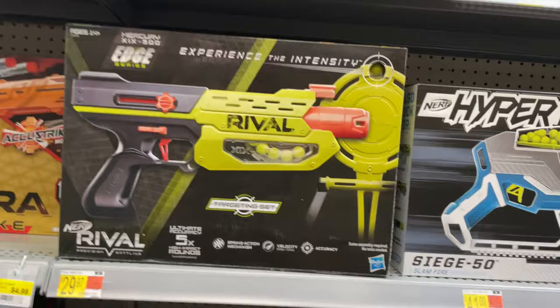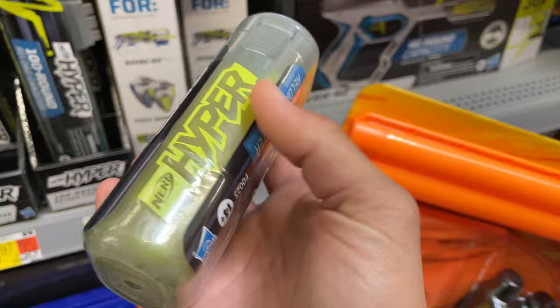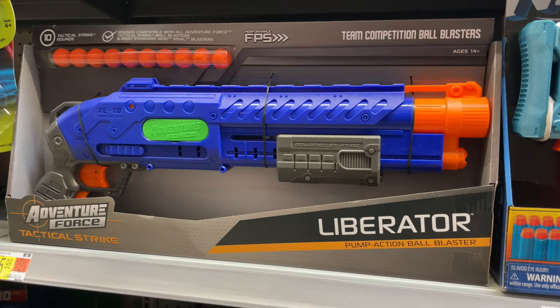Look at this bad boy. Rival Edge series — there's so many series. This comes with a knife. This is a nice set, for 20 bucks — not bad. Roblox. Oh my God. I've been trying to get these hoppers. Can you stop with this? Leave man. It is cheaper here — I think it was like 40 bucks at Target, man.